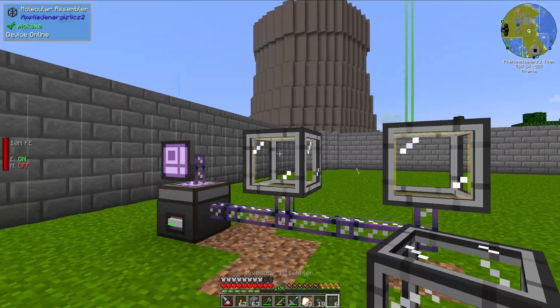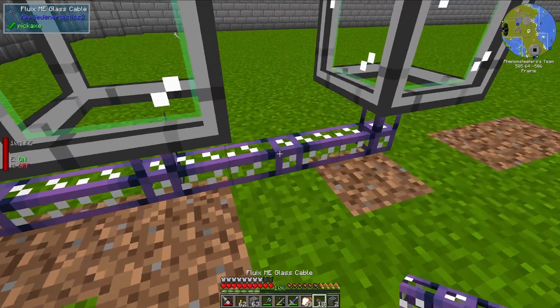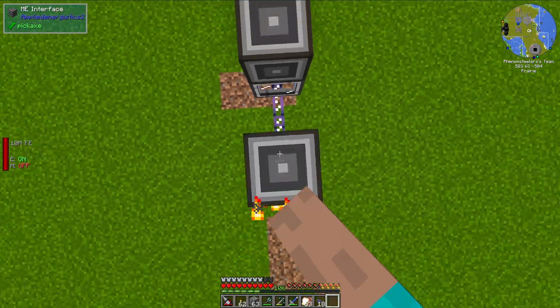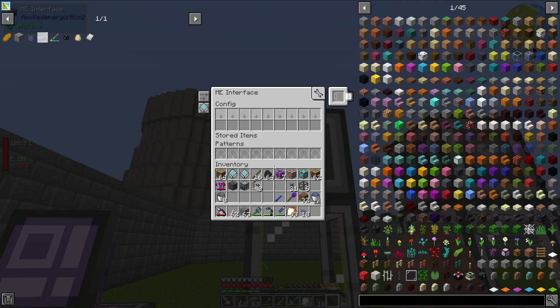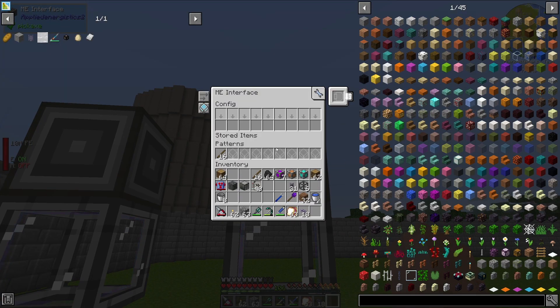Let's put one right here. These molecular assemblers — you can actually give them patterns, but that's not what we're going to be doing today. We're going to be using them in conjunction with ME interfaces. So let's go ahead and slap these ME interfaces beside the molecular assemblers; they just need to be adjacent to a molecular assembler. We're going to put one pattern in this ME interface, and each ME interface can hold nine patterns. So let's go ahead and throw those in right there.